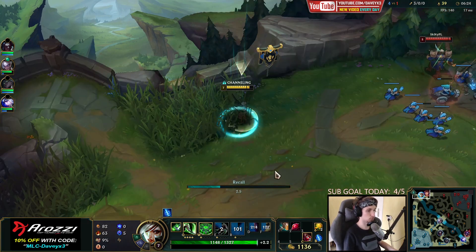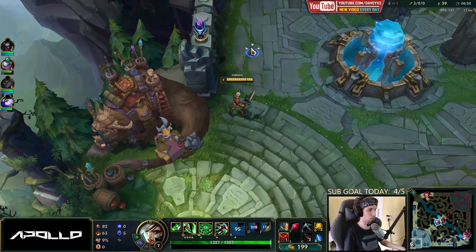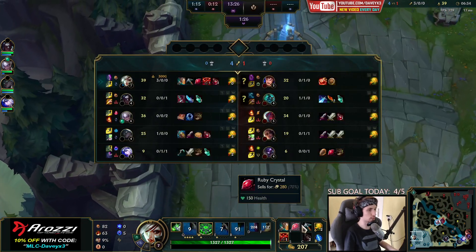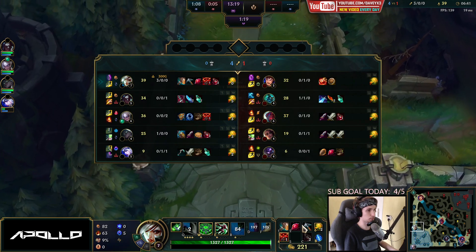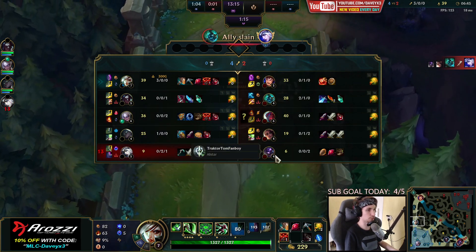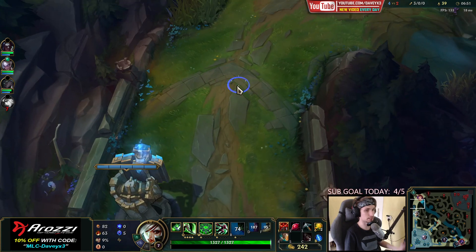Going back to buy the pickaxe and a ward as well. I'm going to be going for a Goredrinner this game since I'm snowballing hard. I'll also get Hydra, and then probably Black Cleaver into Dead Man's Plate because all of these enemies are AD — none of them are AP — so it's going to be a juggernaut game where I can just buy Dead Man's and Guardian Angel.